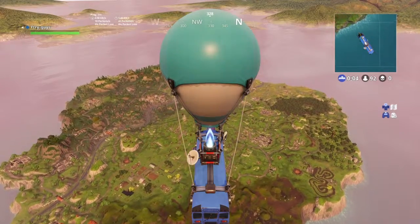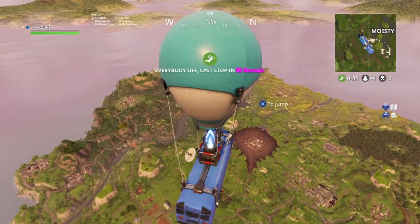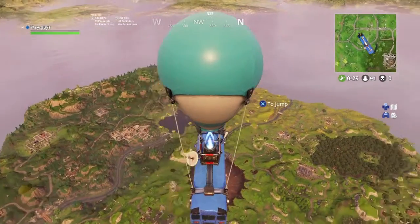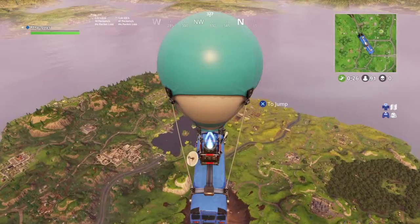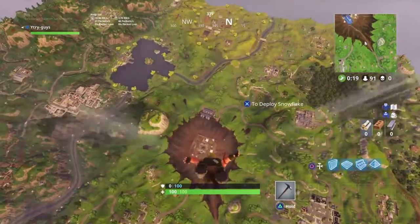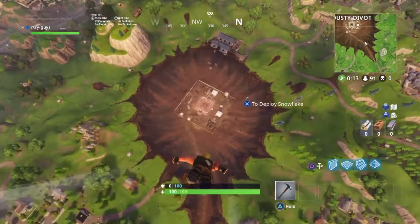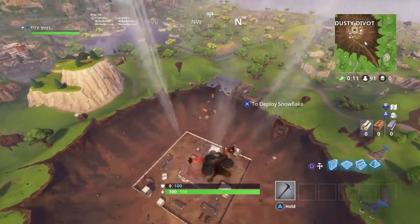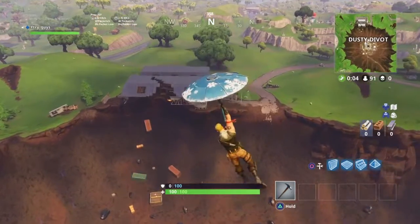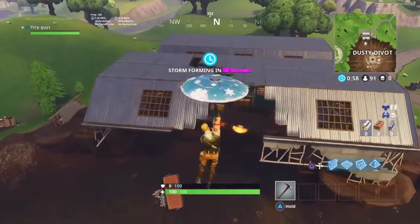Not off to a great start on this 15 kill challenge. I've noticed people drop at certain spots where I usually go, like Dusty and Tilted, so we're going to be trying a few areas out. If you guys have any suggestions where you want me to drop, let me know. It doesn't count if we win - we've got to get 15 kills, which is going to be really difficult. We managed to get 10, so nothing is impossible. I decided to do another challenge, but Flush went brilliantly - only joking, let's get into the next one.